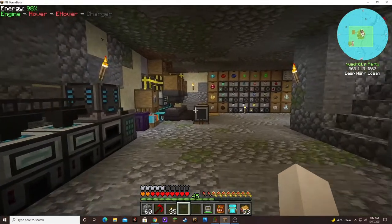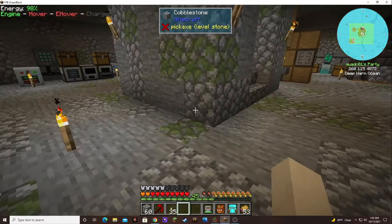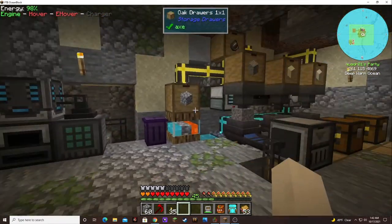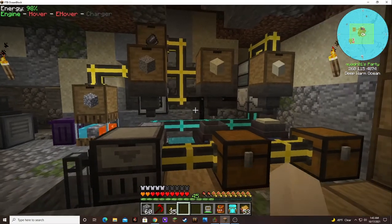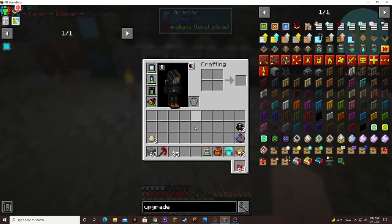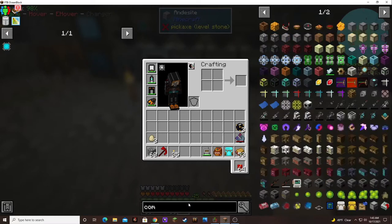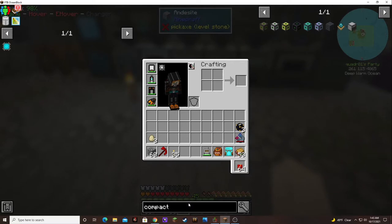Another thing I want to do is completely redo this — I'm running out of room down here, so the only other way to go is to go into inner space. Apparently they have a mod in here — oh, what's it called — compact machines! Here's the compact machine. I played with this a little bit before but the recipes were way different I think.